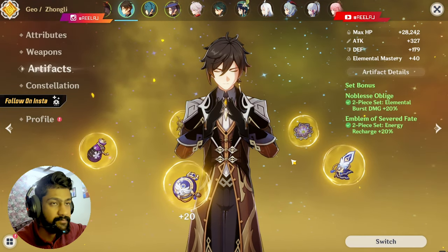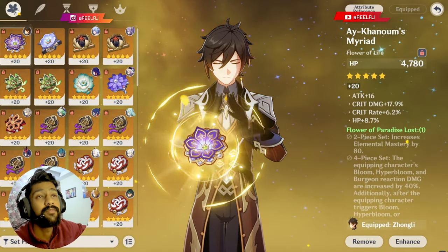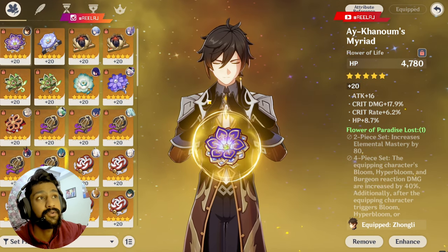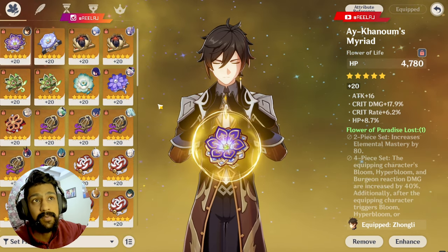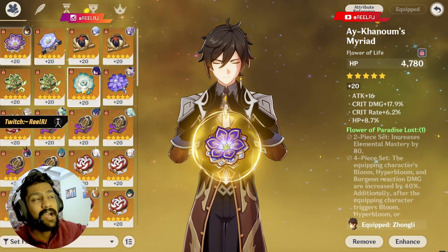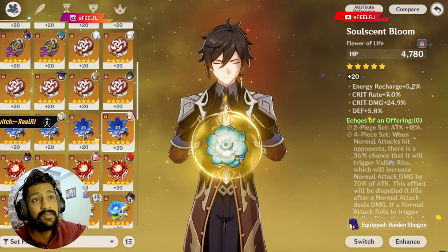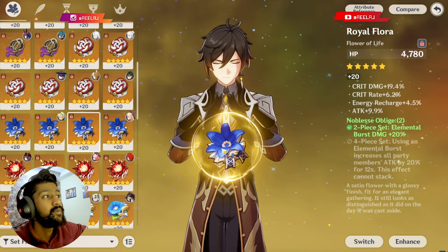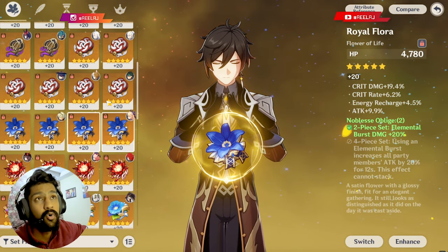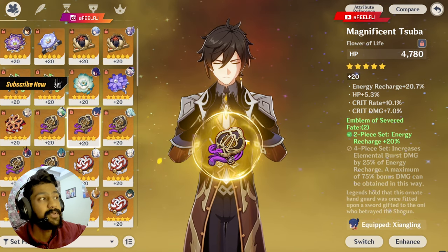For artifact sets, there are many options. You can go 2-piece Tenacity with 2-piece HP percentage, 2-piece attack percentage, 2-piece Noblesse, or 4-piece Emblem of Severed Fate. The 4-piece Emblem is also very good for Zhongli DPS.